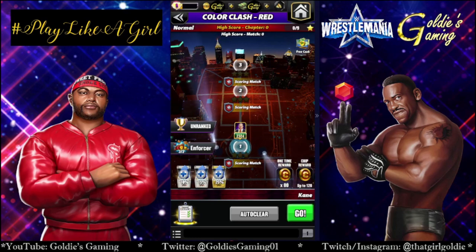Hey everybody, Goldie here, and today we are going to be doing free-to-play tests for the Red Stipulation Tours, the Red Color Clash. Nine different superstars, all free-to-play, all obtainable with an entourage that is also free-to-play. Hell Mode — we're going to toss on the promoter and see if my three picks can three-star Hell Mode.